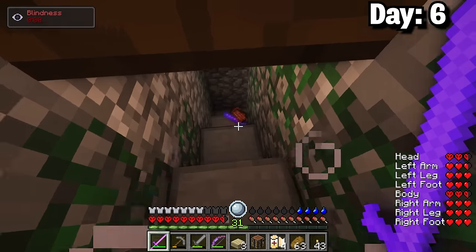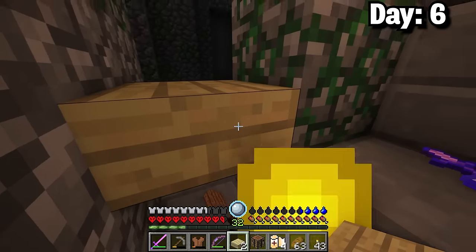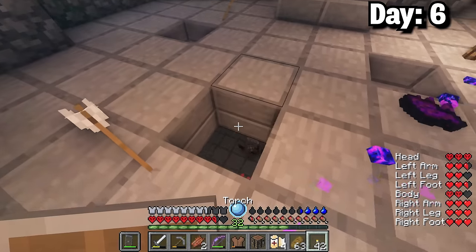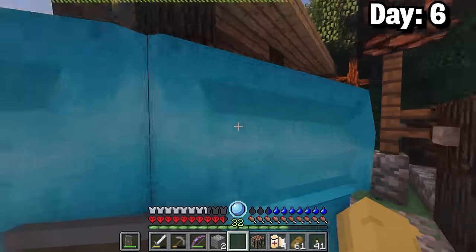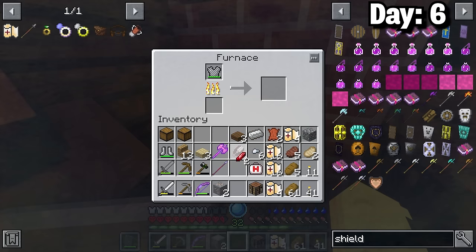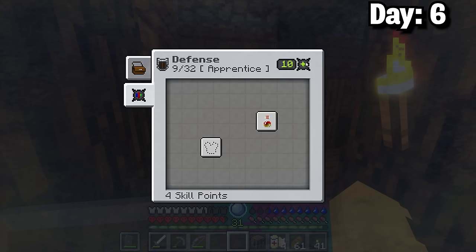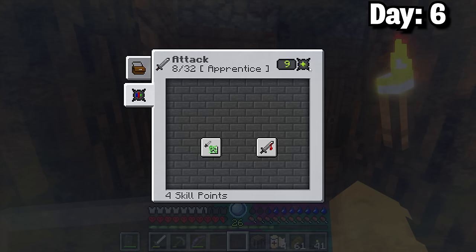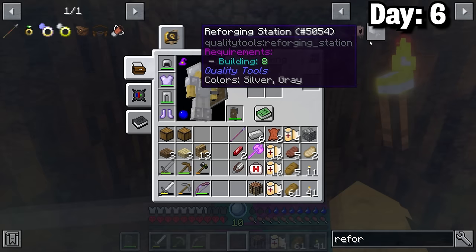I was level 31 after that. I managed to pick up an iron chestplate, some heart crystals, and got my iron sword back. The last four floors had tons of skeletons which were much more dangerous, so I went back to the village to sort things out. I smelted the rest of the chainmail and some iron ores first. Then with all the levels I got my attack and defense up to level 12 and my building up to 8, which meant I could use reforging stations whenever I could make them.